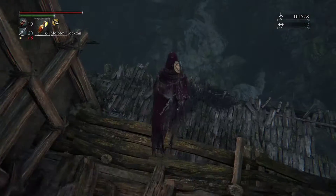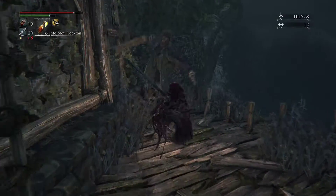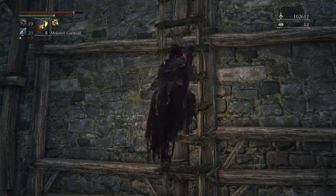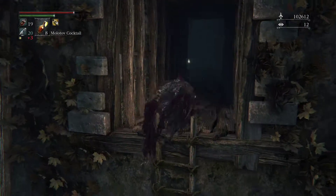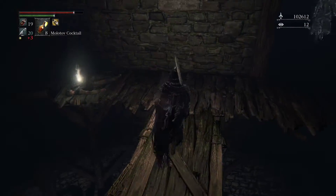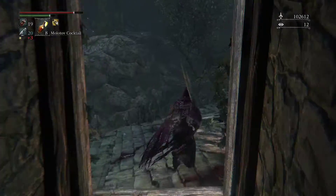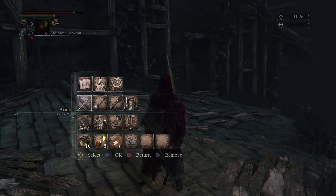We're gonna head out here for now, drop down here. There's gonna be another beast over here, then head up the ladder. If you're playing a strength build, there's a really cool weapon in here and a good firearm. Right down there you'll find the cannon — we're gonna head out this way first.